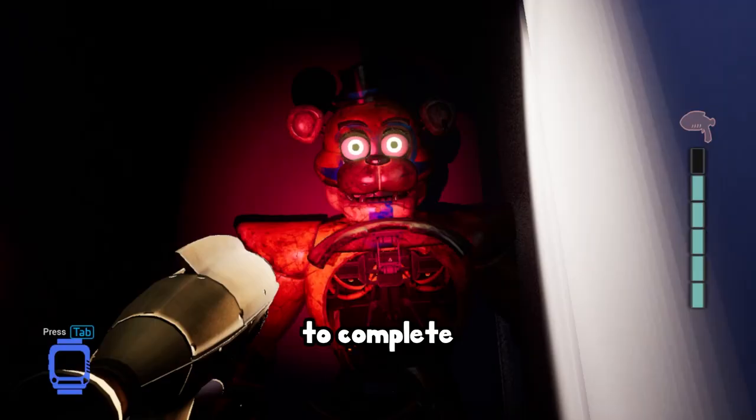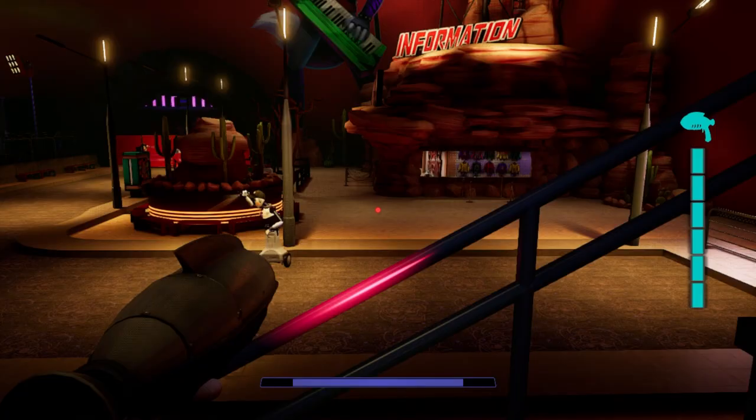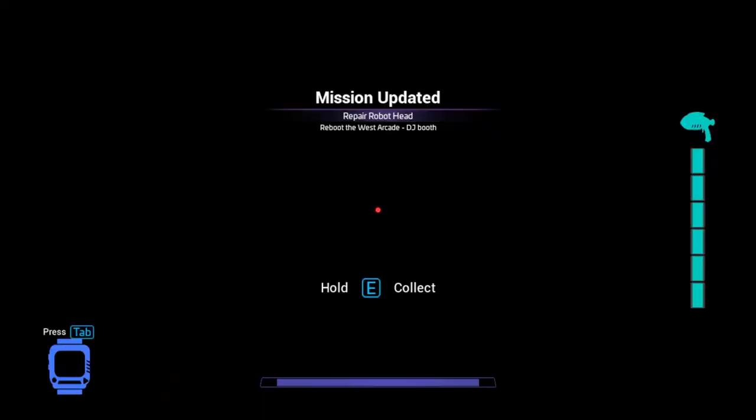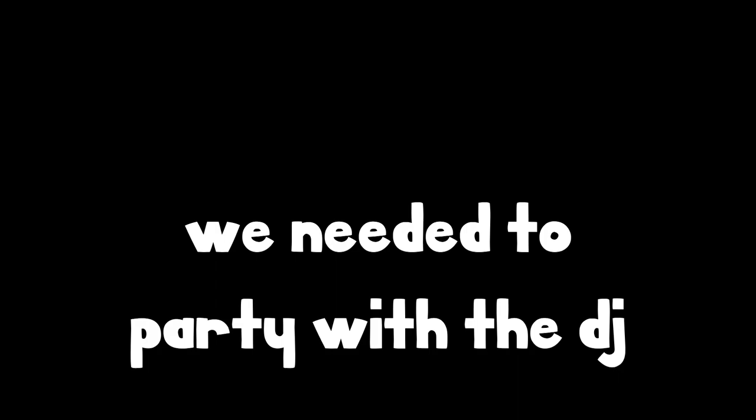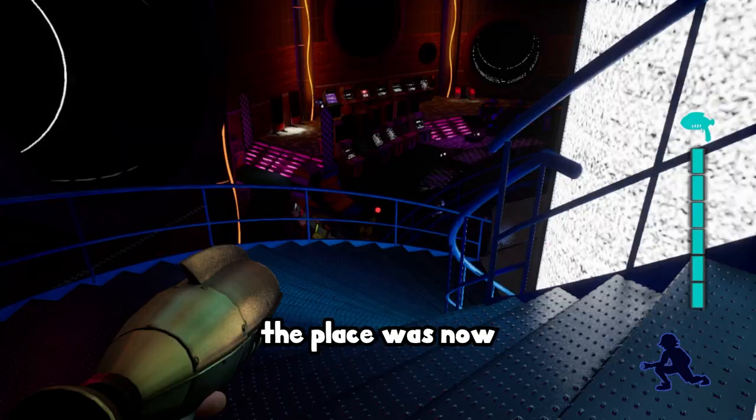First, we visit Roxy's raceway and steal a head. From here it's as simple as making our way onto the dance floor and repairing the robot — but I had severely underestimated how difficult this task would be. The security alarm went off, the place was crawling with security bots, and due to the poor lighting and obstacles in my way, I unfortunately succumbed to the chaos.